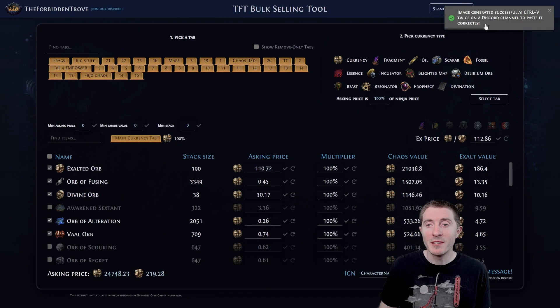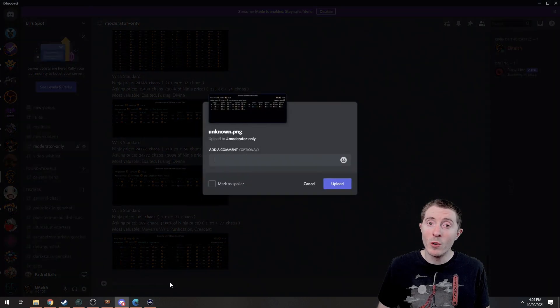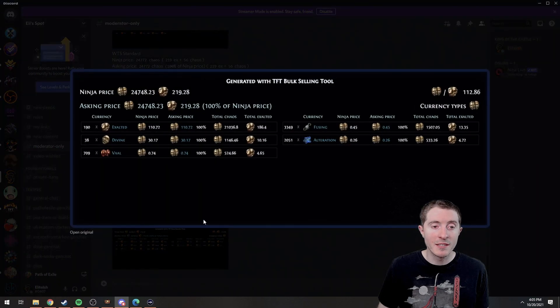Note this right here — remember to control V twice in Discord. This is important, and I'll show you why. We're going to click on this, and we get a message that says the image was generated successfully. We'll come over to Discord and hit control V once, and then control V again. As you can see, we have some details — our character name and kind of what we're selling in this list. We'll hit upload, and then this is pasted in.